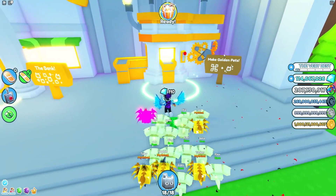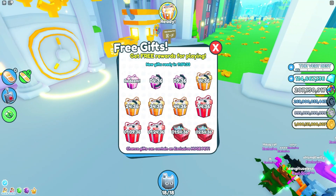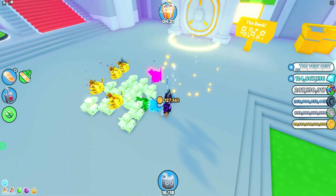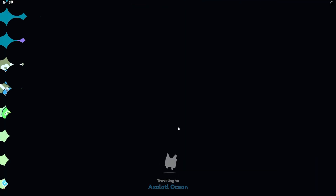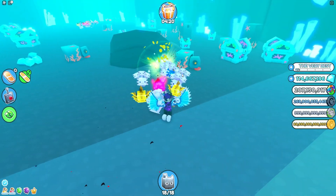Our first gift is ready — let's redeem it and see what it gives us. It gave us some coins. I probably should have opened it in the Axolotl Cave since that would have given rainbow currency instead — but not to worry.